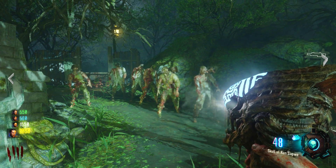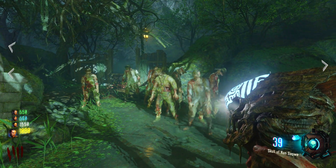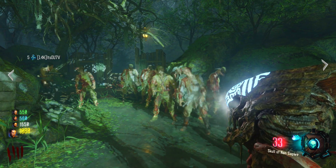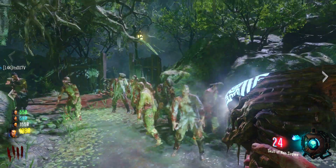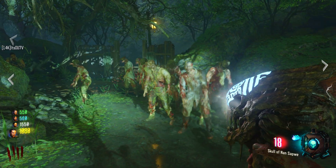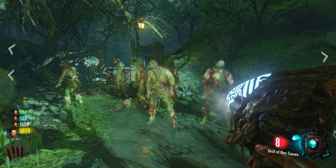So as soon as you get to about 69, you want to hold L2. When you hold L2, you want to drop the ammo counter to around 5 or 6. This is where it gets complicated — you need to make sure you're in front of a group of zombies just as it gets down to 5 or 6, because this is where the glitch happens. As soon as it drops to 5 or 6, let go of L2 and then use R2 or RT.